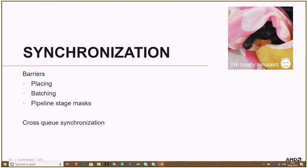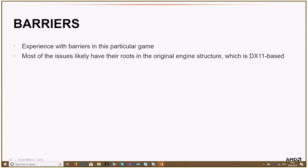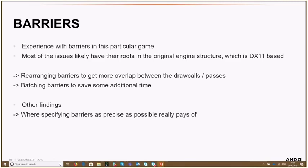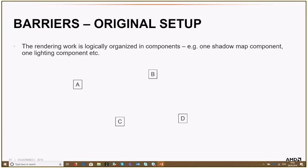Now let's go to synchronization, and in particular about barriers. It's about placing them as smartly as possible, batching consecutive barriers, and a bit about pipeline stage masks. Most of what I'll discuss is experience from this specific engine. The barrier issues mostly had their roots in the original DX11-based engine structure — and DX11 doesn't have barriers. We solved issues by rearranging and batching barriers, with some additional findings related to pipeline stage masks.